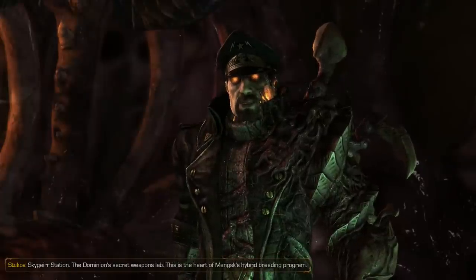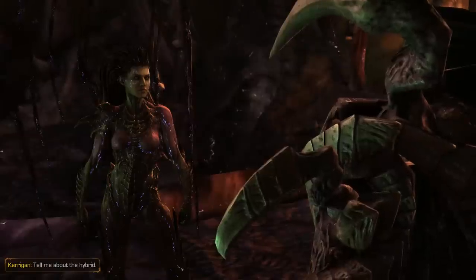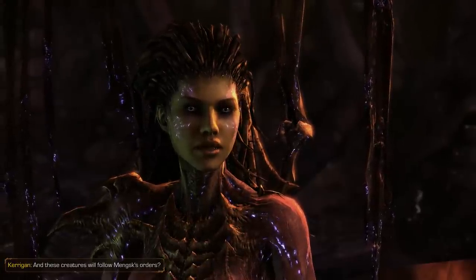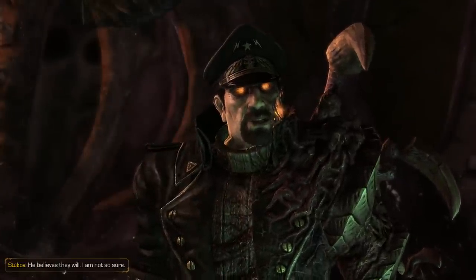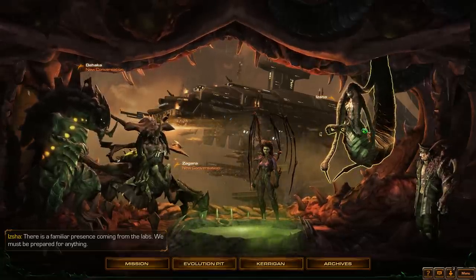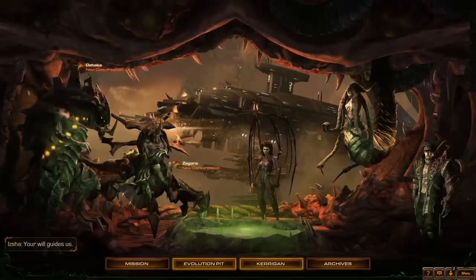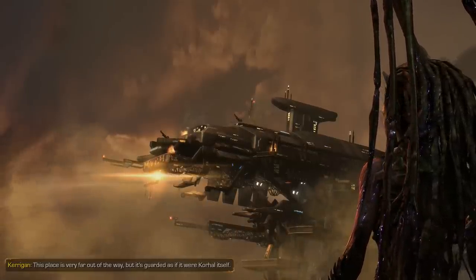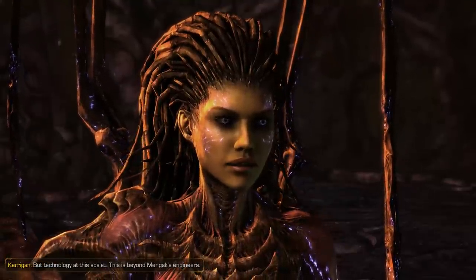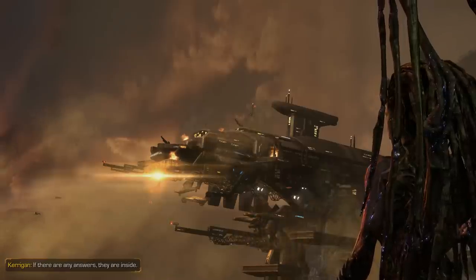Let's talk to everybody. Skyger Station - the Dominion's secret weapons lab. This is the heart of Mexic's hybrid breeding program. Tell me about the hybrid. Zerg and Protoss DNA combined - something that should not be possible. And these creatures will follow Mexic's orders? He believes they will - I am not so sure. There is a familiar presence coming from the labs. We must be prepared for anything. Tyrannus Nerud backwards. Hold on, Jim - I will come for you. Your will guides us. This place is very far out of the way, but it's guarded as if it were Korhal itself. The Terrans must greatly prize that which lies within. But technology at this scale - this is beyond Mexic's engineers. Perhaps they have help from something greater than themselves. If there are any answers, they are inside.